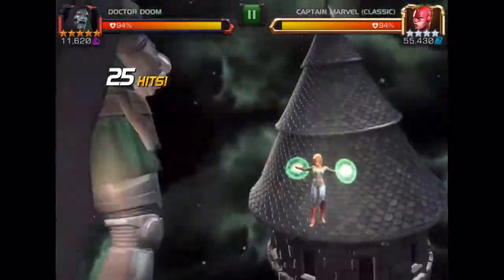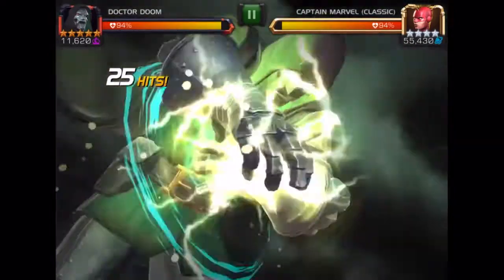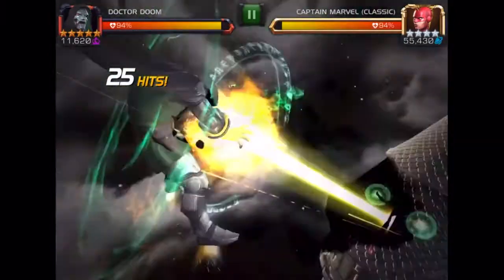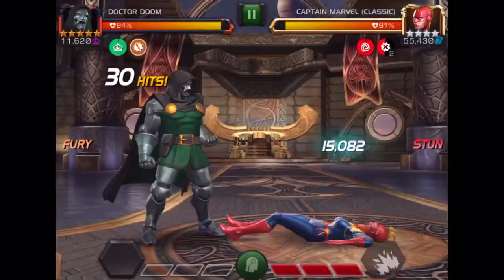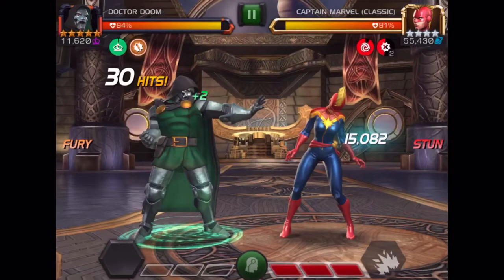You then build up to your third special and use it with Dr. Doom. It gives you a fury as well as an aura that does a couple of important things. During this aura, your light attacks will siphon energy from the opponent, and your special attacks will not grant any energy to your opponent.